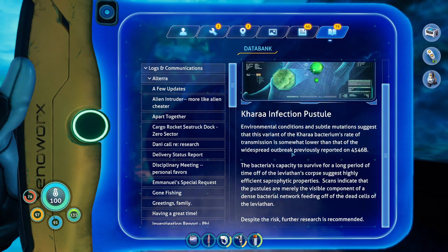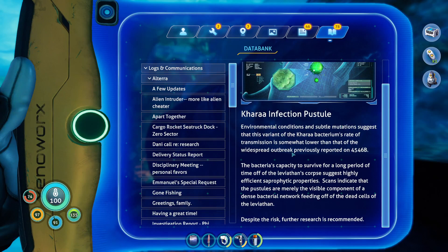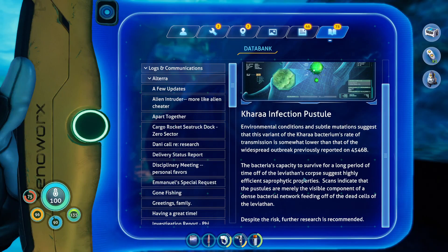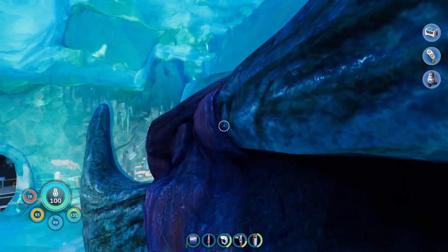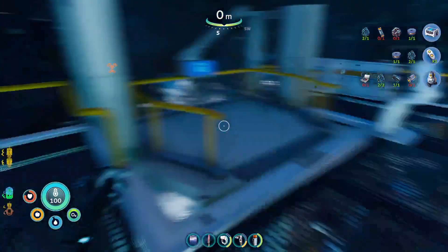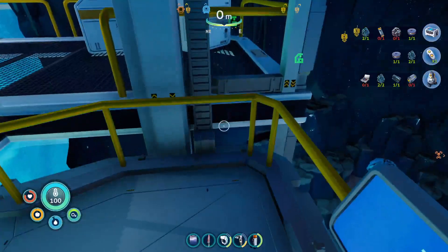The Kharaa infection postulate: environmental conditions and subtle mutations suggest that this variant of the Kharaa bacteria's rate of transmission is somewhat lower than that of the widespread outbreak previously reported in 4546B. The bacteria's capacity to survive for a long period of time off the leviathan's corpse suggests highly efficient saprophytic properties. Scans indicate that the pustules are merely the visible component of a dense bacterial network feeding off the dead cells of the leviathan. Despite the risk, further research is recommended. Interesting. This is one deadly, deadly virus — and why are we still trying to study it? I mean, okay, it's good to study I guess, but I'd say burn it.